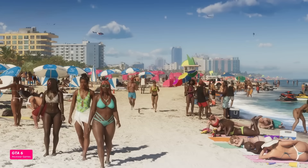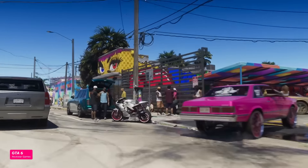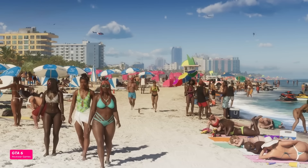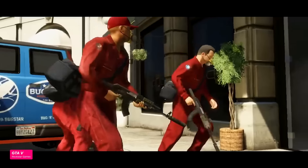One thing that really spoke to me from your trailer react was when you slowed down the beach scene and froze on it. I had initial skepticism — was this just bull shots designed to sell a tone? But when you said this is what Rockstar does, they work in-engine, and you pointed out the different body types and all the bespoke animations happening at once, it made me go back to the original GTA 5 debut trailer and realize: that was all in-game. They have a track record for this.